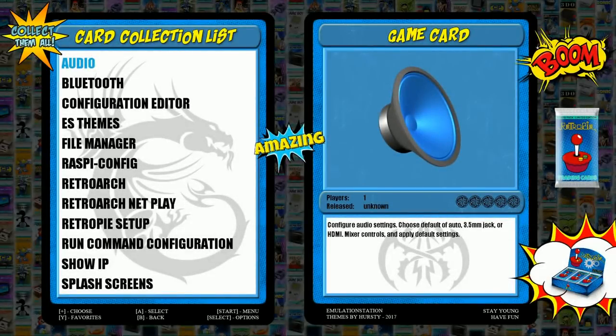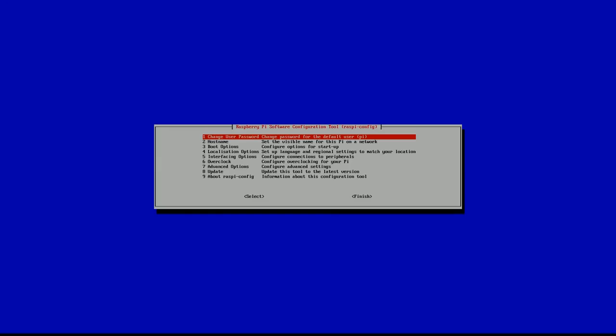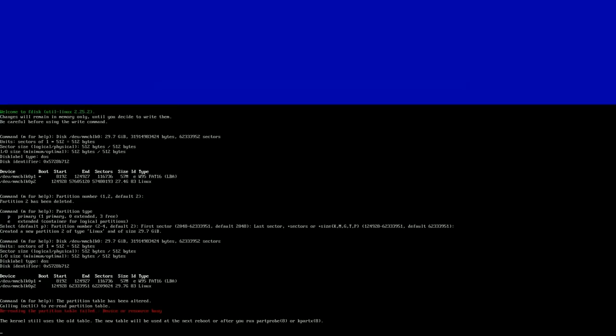This image does need to be expanded, which you have to do, otherwise it's not going to work. Go to Raspberry Pi config — you need to expand the file system. Go over to Advanced; I have it set up with keyboard expand file system.